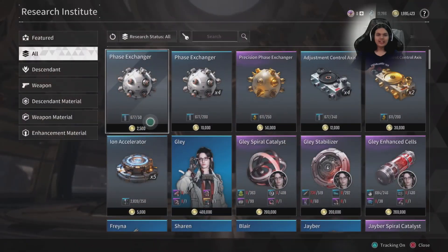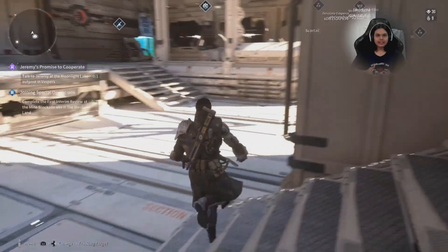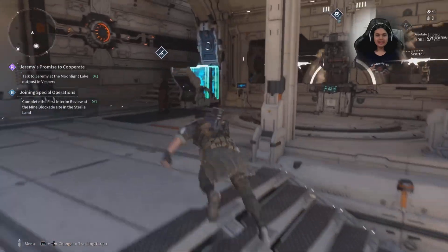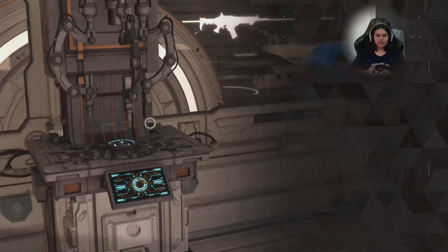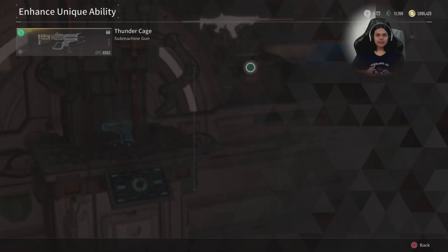That's why I'm making this video today. So here you want to go from Anastor over to his workbench, which is just outside the door and over here. This workbench will have a slot called Enhanced Unique Ability, and in here it will show you all your unique weapons.